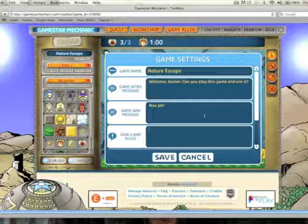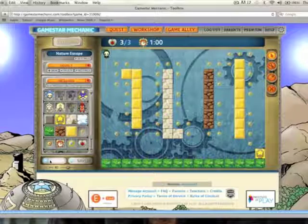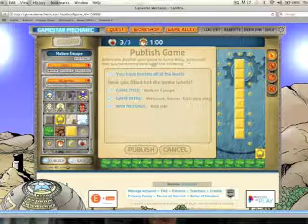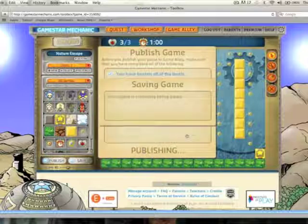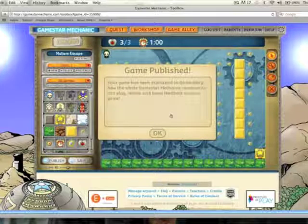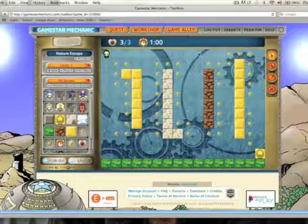For the game win message I'm going to put 'Nice job,' and for Goals and Rules I have to tell the player what to do. Hit Save, and next to the Save button there is the Publish button. Make sure you've completed all the required fields — and once you have, click 'Publish.' Your game is now published! You can add more levels by clicking 'Plus New Level.' I think you're on your way to a very successful game with this terrific program, Gamestar Mechanic.